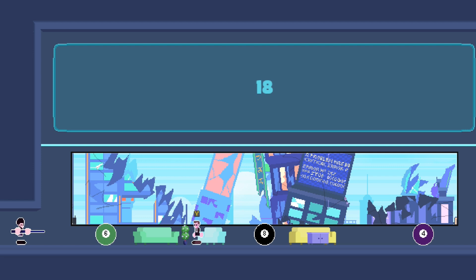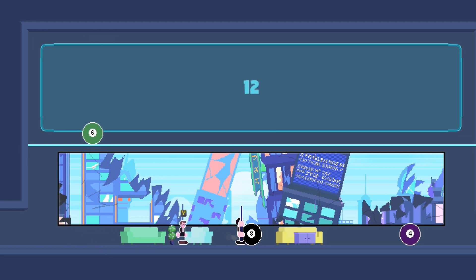So assuming you forgot how to play: you can move around with the left stick, you can move the pool cue around with the right stick, you shoot with the right trigger, and you can jump with the left trigger.